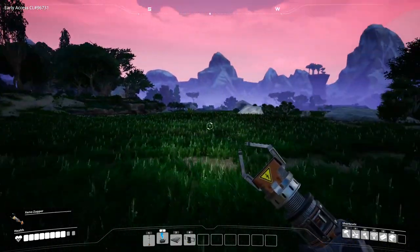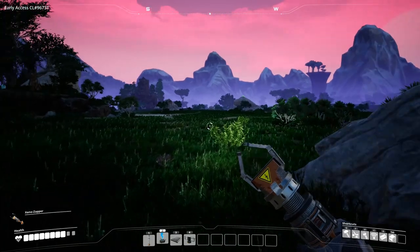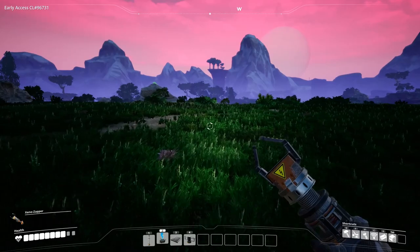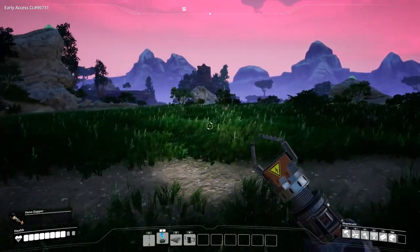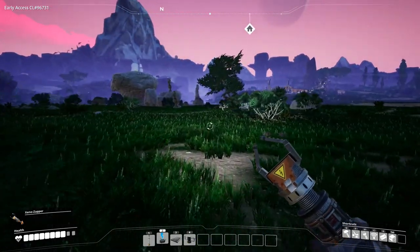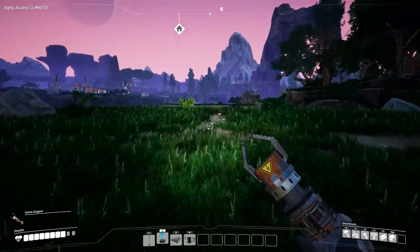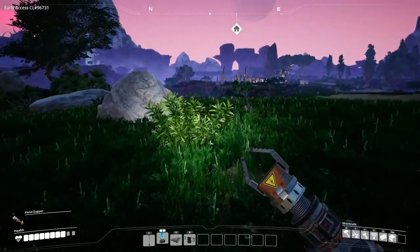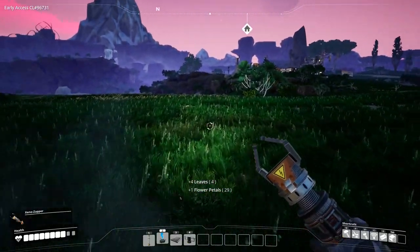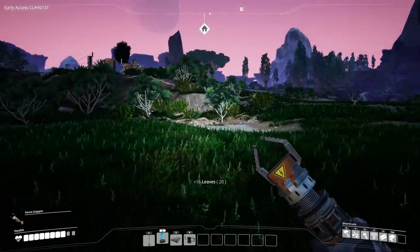That one, maybe — just run over here quickly. I think that one I might actually be able to get, as long as nothing gets me. I'm not doing what I came for yet. I know what that is and I know to run the other way. Just go over here and pick leaves for now — that's about all I'm really good at. Picking leaves. Anyway, storage — what do I actually want to do here?